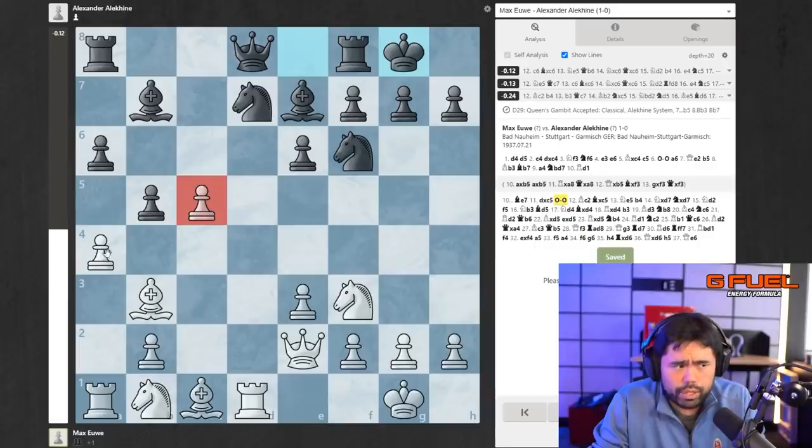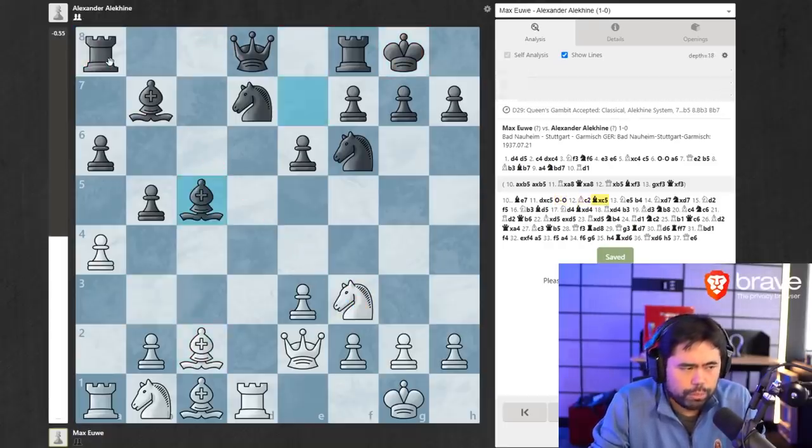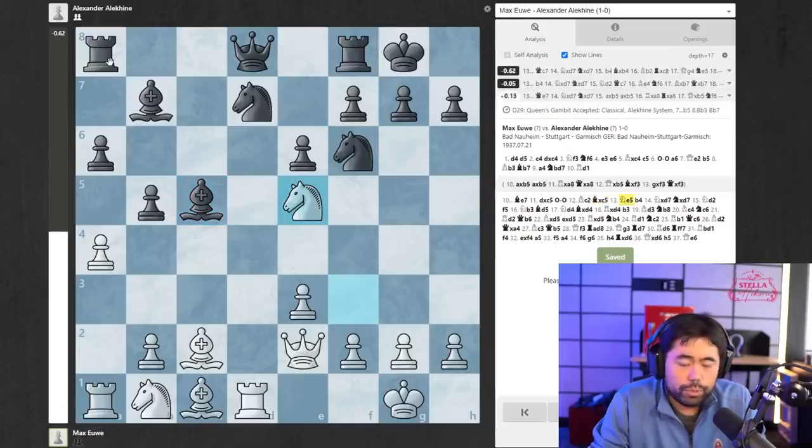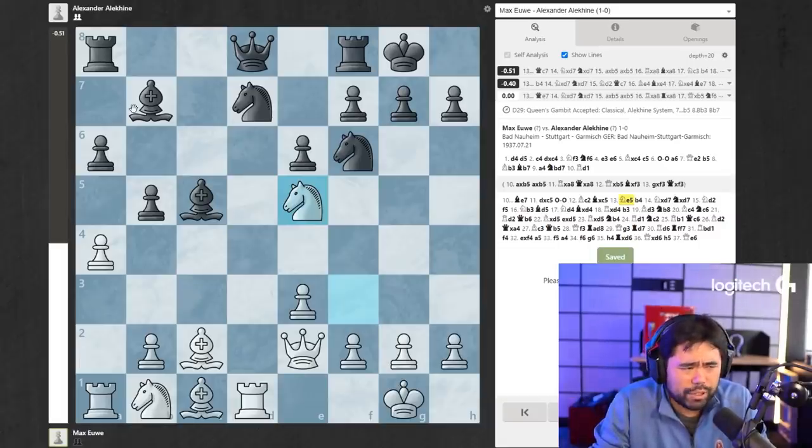White is up a pawn here — potentially even up two pawns at some point. But the pawn on c5 is weak, and the diagonal towards g2 can also become very weak. So bishop c2. Alekhine takes. Euwe plays knight e5. The computer says black is better. So how on earth did Euwe win this? It looks so dry. White has no development — three pieces on their original squares — and you're about to trade some knights.